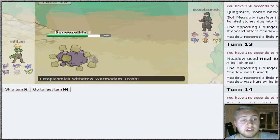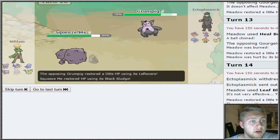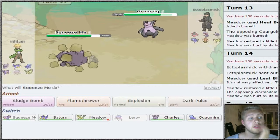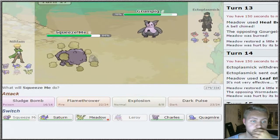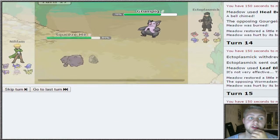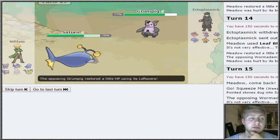Grumpig is going to take quite a lot of damage. This Grumpig is quite a problem for me. I'm gonna go into Saturn then because we do have a Bug-type move. Signal Beam did quite a lot of damage.